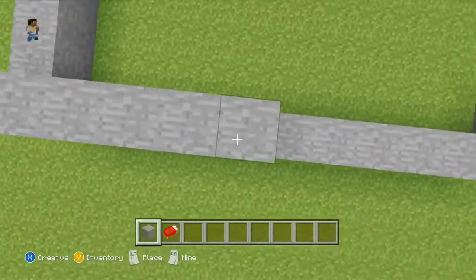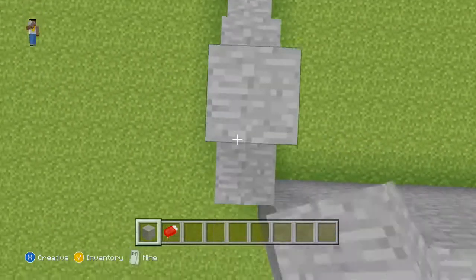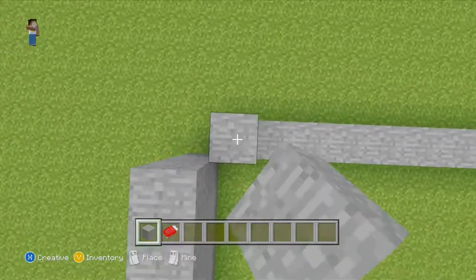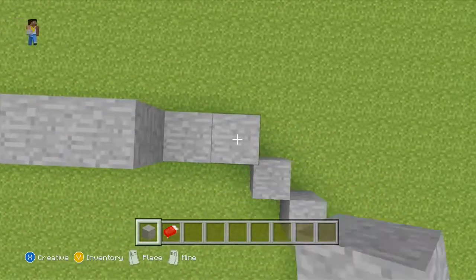Let's build up the walls. I'm going to go four high for the time being, and then build a second level where there will be a tunnel — a bridge of some sort — to go to the other hut.